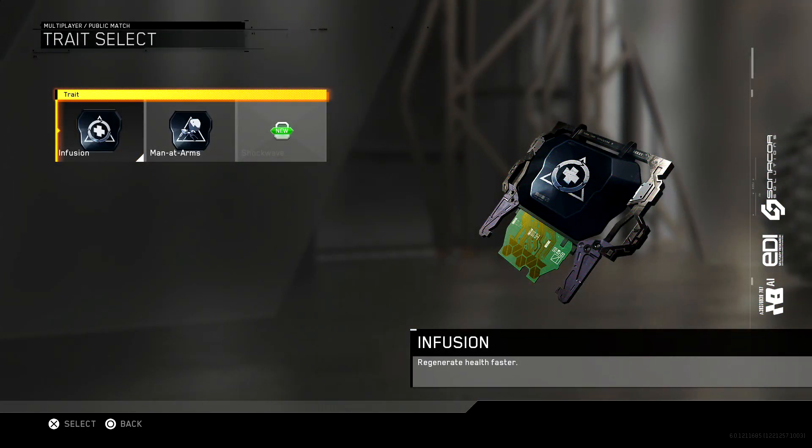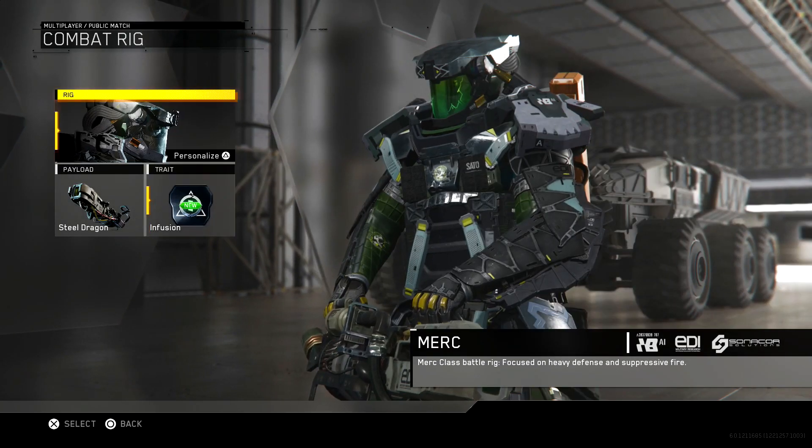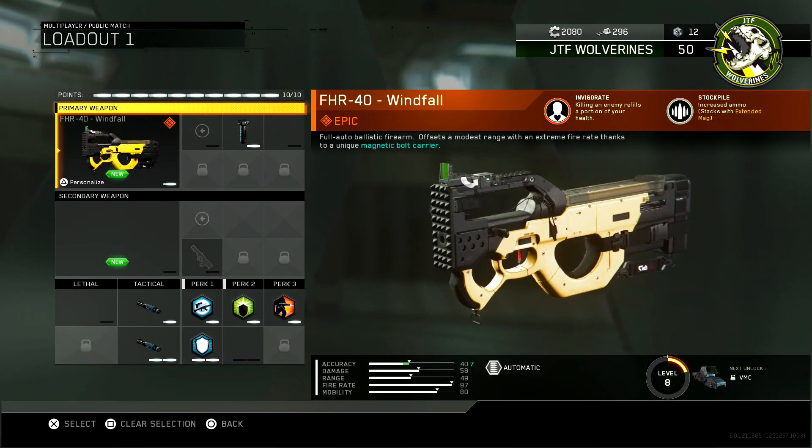It's crazy. You're going to run the Merc rig, as you guys can see, and you're going to run the Infusion trait, which regenerates your health faster. That is number one of three ways we are going to improve your health on one class setup. The second is the FHR-40 Windfall, which you can unlock at being max level with the JTF Wolverines.